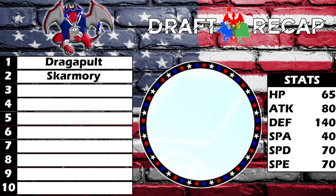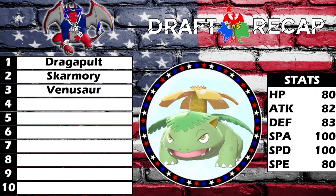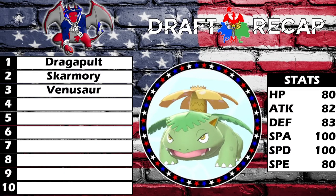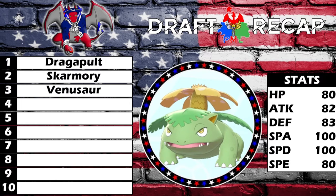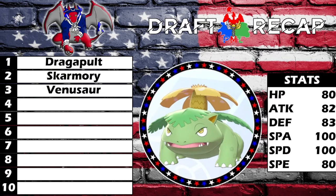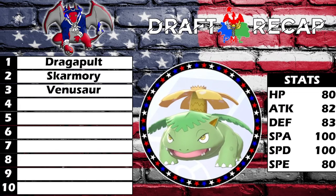In the third slot we have Venusaur, but this was not our original draft pick. We originally had Buzzwole in this position and traded it for Venusaur. Skarmory's nickname is Rusted Wing — shiny, as you can see. Venusaur's nickname is Tegrity and it'll also be one of our shiny Pokemon brought weekly. I feel Venusaur fits the team a lot better than our original grass-type pick.